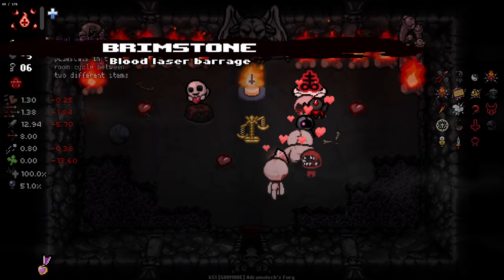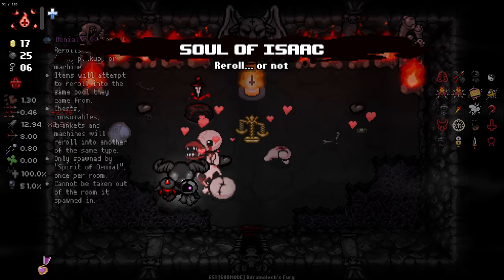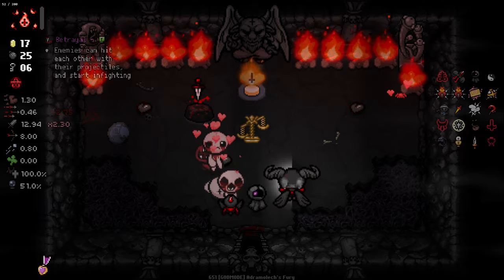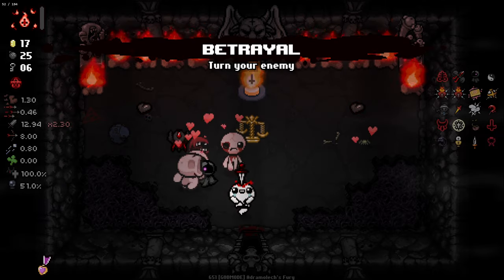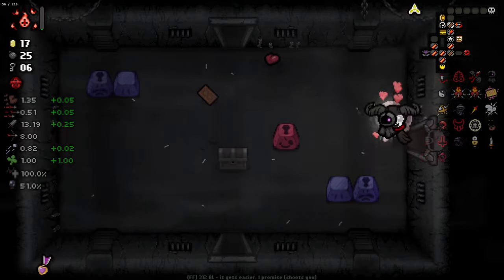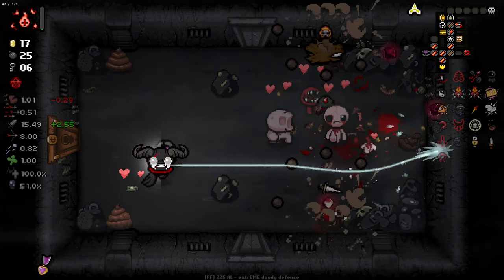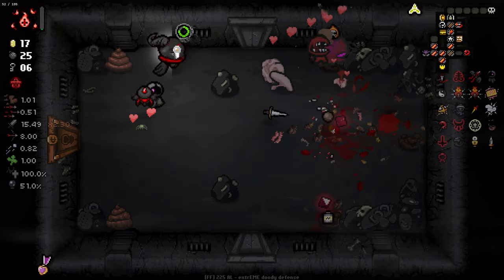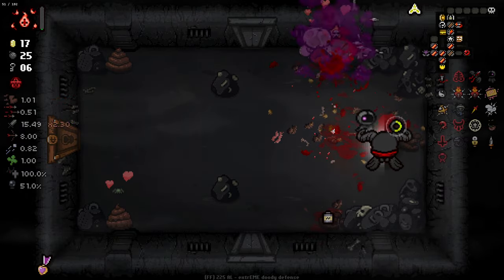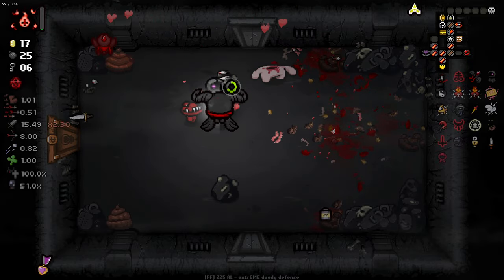We got Brimstone baby. And then we'll Soul of Isaac this because Time Gal isn't great. So picking up items isn't even the most efficient way to get charges anymore - it's just from actually fighting stuff. Brimstone, Sacred Heart - pretty good. Our charge rate is pretty awful so we've got to deal with that unfortunately.